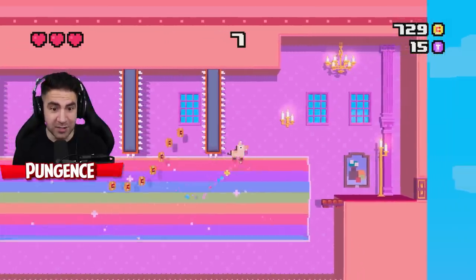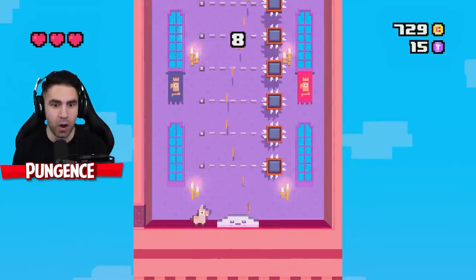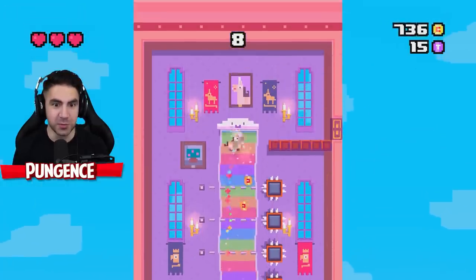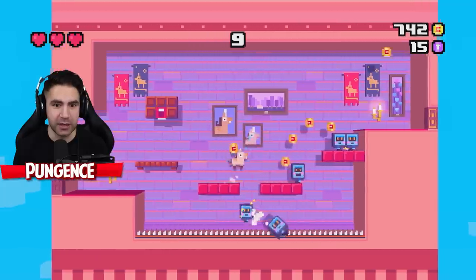Go down under the spikes! That was close. I know I'm leaving a lot of coins. I should pay more attention to the coins. This is where it gets very hard. As soon as they move, that's where I'm going. Come on, please! Okay, we're level nine. I think the farthest I've gotten is level 30.